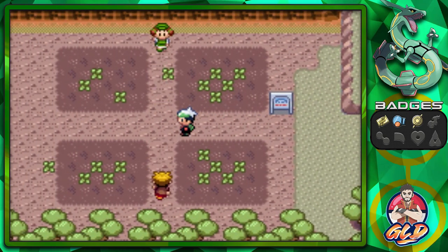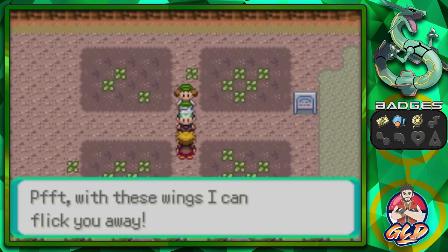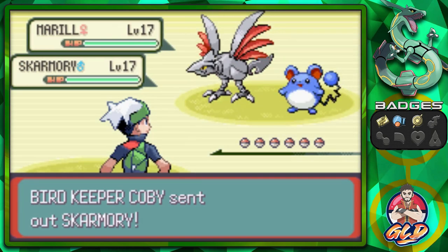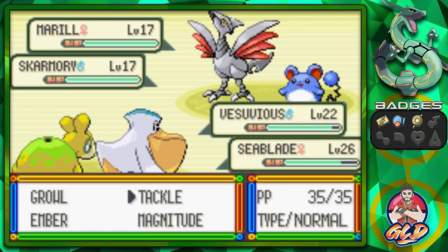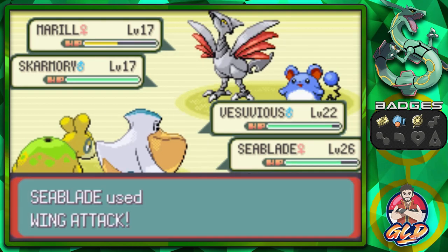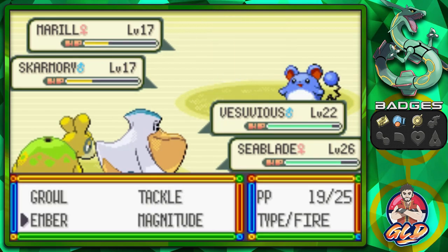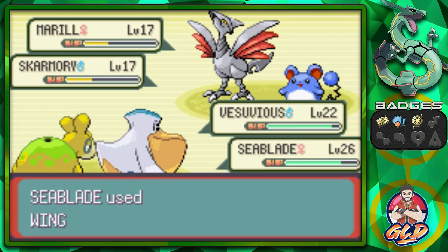We defeated them - we are strong, we are mighty! Two more trainers to go. One says they're making them drowsy, asking us to battle so they can stay awake. A Bird Keeper comes out with a Skarmory - this Pokemon is a little scary! Wing Attack on this guy, then Ember attack, Wing Attack - say goodbye to Marill!